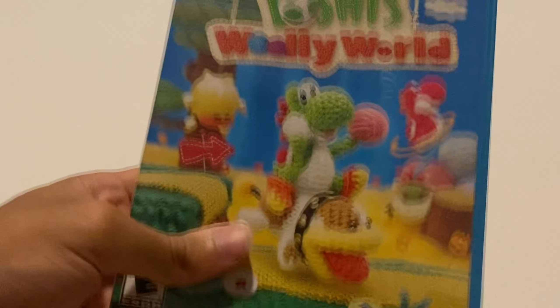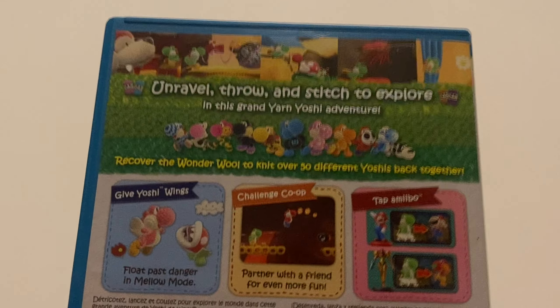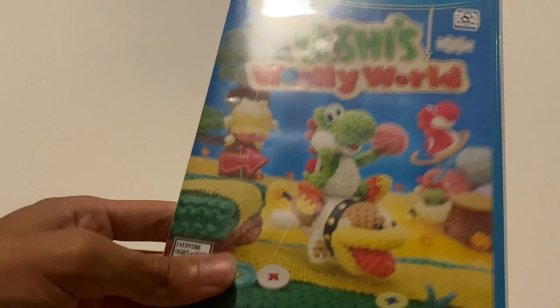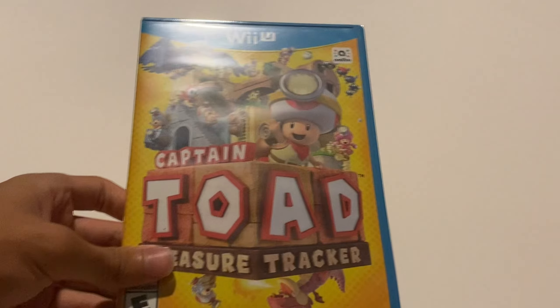Now we're getting to the spin-off series — and the first one is Yoshi's Woolly World. What an amazing game; it hasn't been ported to Switch so it still has value, though it is on 3DS. Yoshi's Woolly World had so much charm — the art style was amazing, having all those amiibo costumes was fun. While it was still easy, it was an enjoyable Yoshi experience. The 3DS version has more content but this looks better. I highly recommend it — it's probably going to cost you $12.